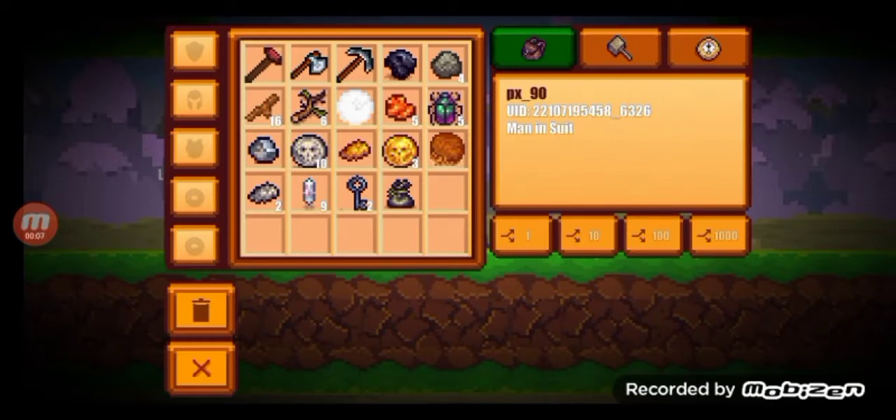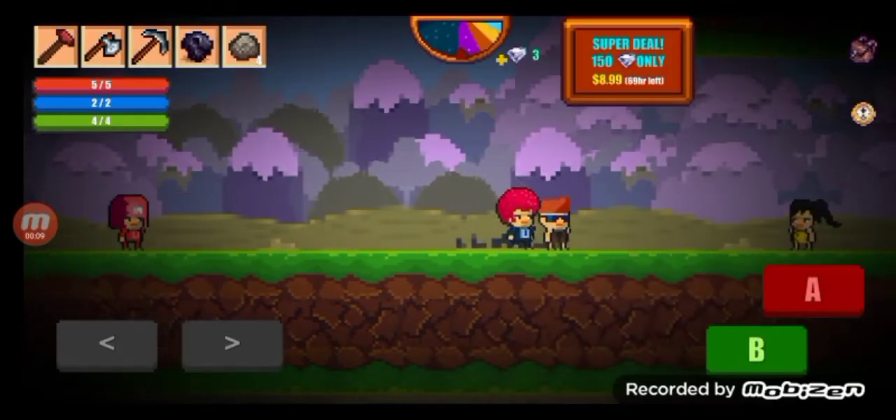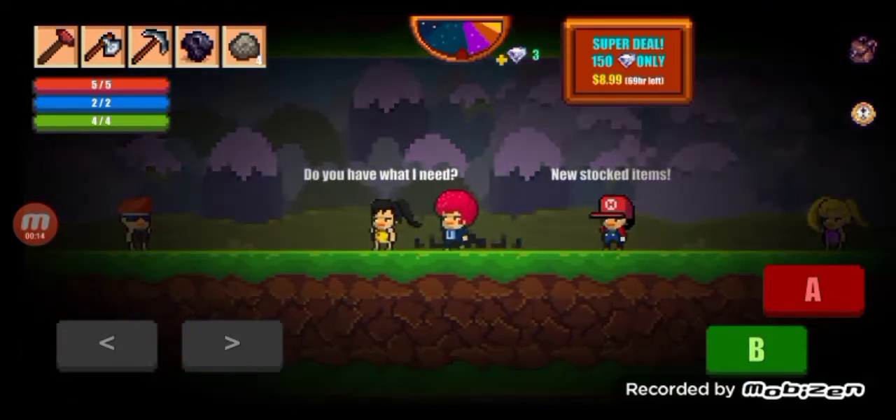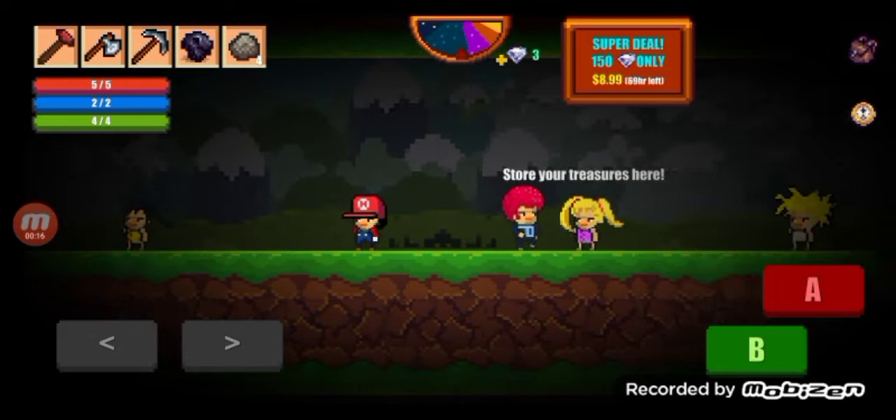But we got a silver key that we can use to open the silver chest. But first we have to clear out our inventory. Let me do a quick speed run putting my items in the chest.